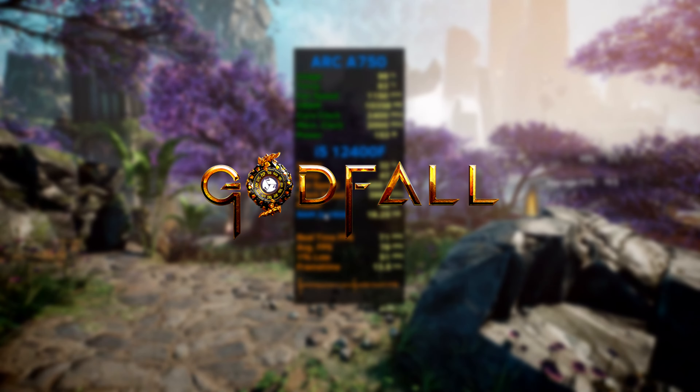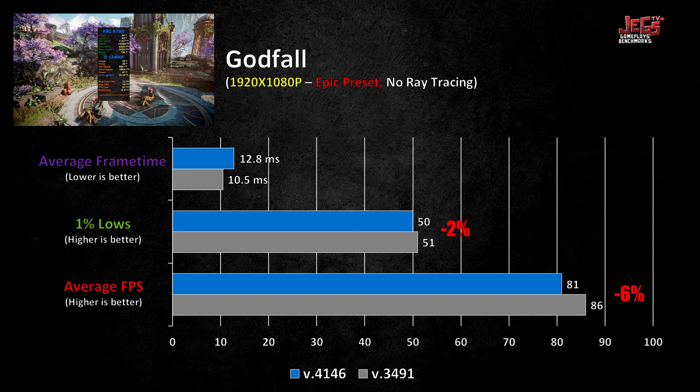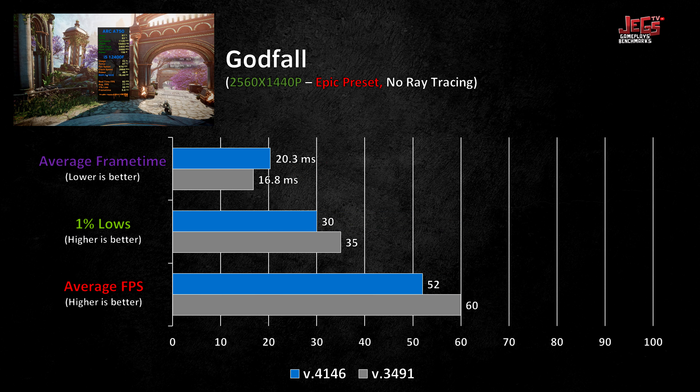Performance on Godfall also regressed. FPS average on 1080p was down 6%, 1% lows were down 2%, and frame-to-frame time was longer by 21%. Performance on 1440p was actually worse, with FPS average on the newest drivers 15% lower, 1% lows down 16%, and frame times slower by 20%. Just like with Horizon Zero Dawn, I tested this over and over and the results were consistent. Hopefully the developers will get wind of these issues and address them in future patches.